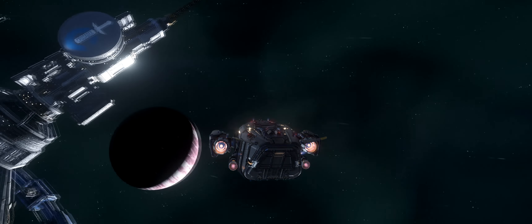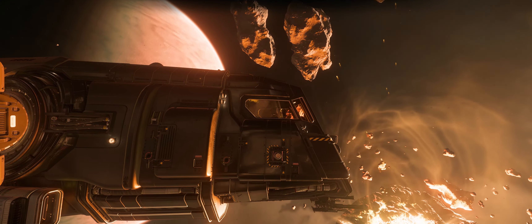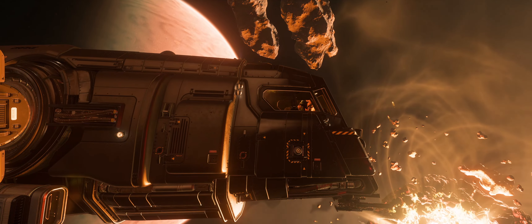The only real drawback to its handling is that it can feel fast when you're traveling in a straight line. But as soon as you try and hit a turn, you'll really start to feel the weight of the ship holding it back. And as you can see, it's not the most aerodynamic ship, but it's going to be able to brute force its way through a lot of environmental hazards that other ships won't be able to handle.